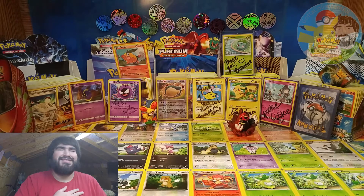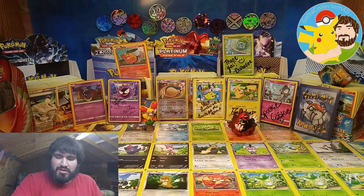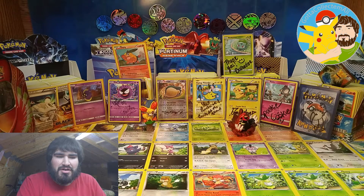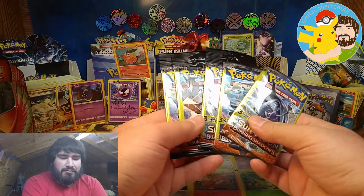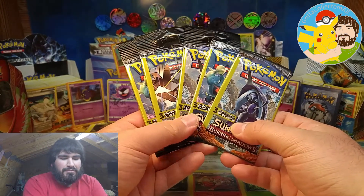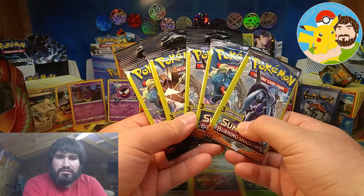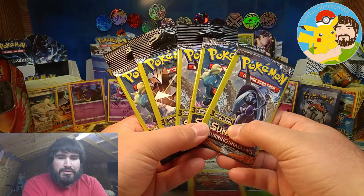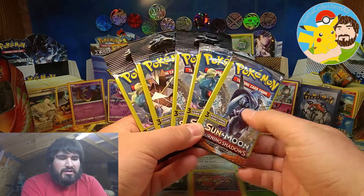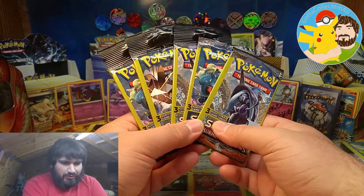Hey guys, today we got something a little unusual — a pack battle against Natural Wolf Pokemon TCG. We're going to have a five pack mini booster pack battle. He did five Ultra Prism; I haven't found the Dollar Tree Ultra Prism packs yet, so I'm doing five Burning Shadows. Three of these are from Dollar General and the other two from Dollar Tree.